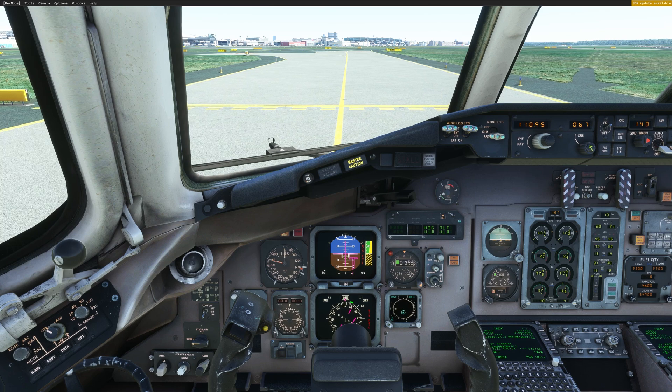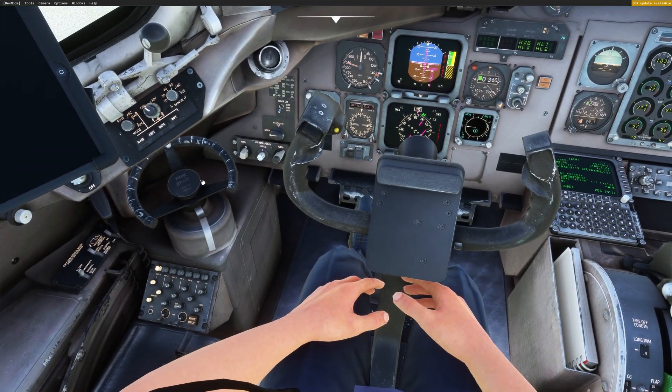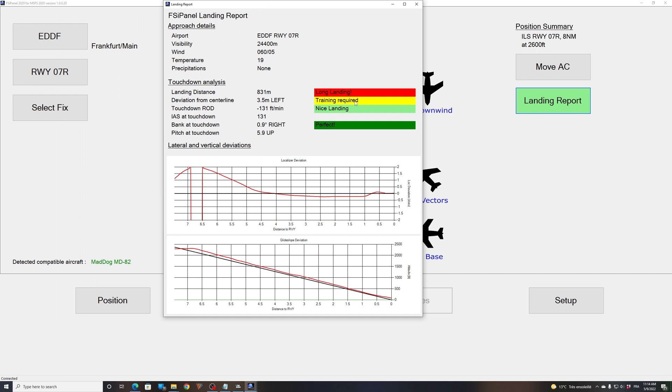Now we will stop here, set the parking brake, and I will show you the landing report. As expected, you can see a long landing. We were slightly left of center line, as we did on purpose. You can see there are deviations on the approach, and we were a bit high at the final stage — that was expected. This is where you can train your landing.